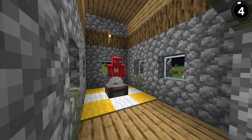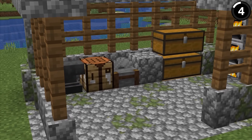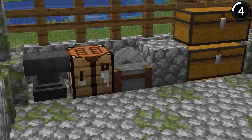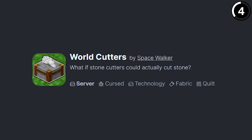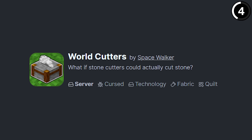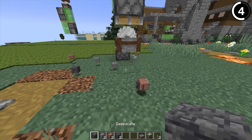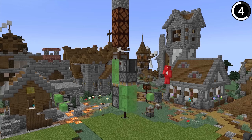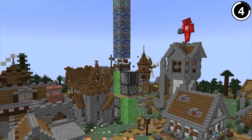Stone cutters don't hurt us, but clearly they can hurt stone. The idea behind this mod is that if you put a stone cutter on top of a slime machine, you can use it to systematically cut down your entire world. And at that point, even if the block doesn't hurt you, the damage it's doing to the world is definitely going to hurt your eyes.